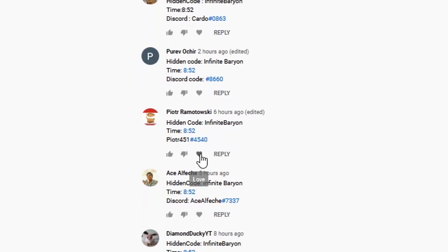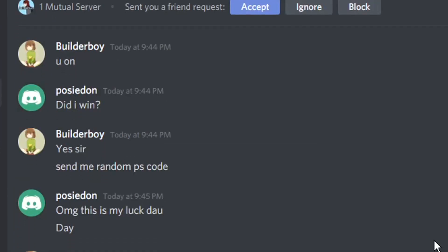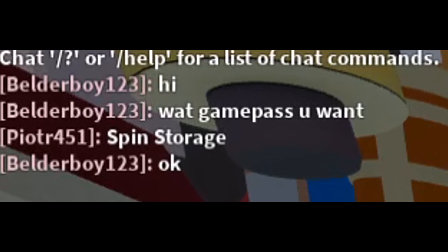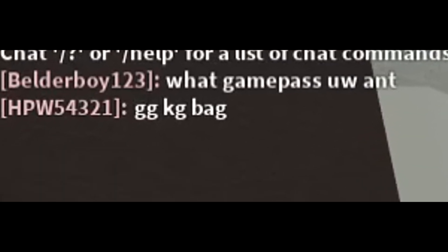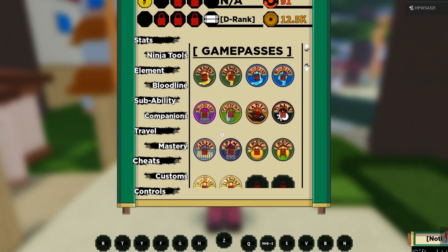Before we get into that, I just want to congratulate this guy and also this guy. I literally picked up two winners today — I went and asked them what game pass they wanted. The first guy wanted a spin storage and the other one wanted a cage-you-back, so yeah, congratulations to them.